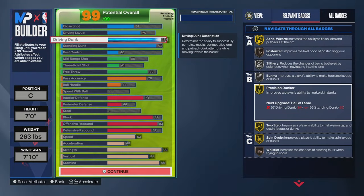Here it is — a seven foot center, 263 pounds, with a seven foot ten wingspan. We want to go with the 84 driving dunk. We do not want to be a liability on offense. Whenever we catch the ball outside of the paint, we want to make sure we dunk the ball from far away every single time.